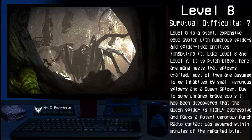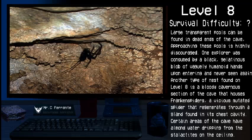Due to some unnamed brave souls, it has been discovered that the queen spider is highly aggressive and packs a potent venomous punch. Radio contact was severed within minutes of the reported bite. Large transparent pools can be found in dead ends of the cave, and approaching these pools is highly discouraged. One explorer was consumed by a black, gelatinous blob of vaguely humanoid hands upon entering and was never seen again.